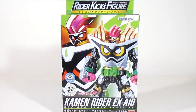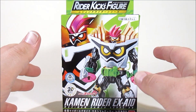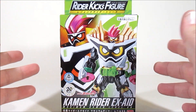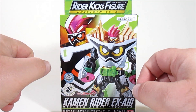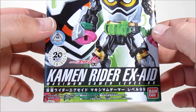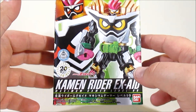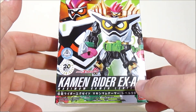Hi guys, Sharper back once again with another Mint in Box for TokuToyStore.com. Today we're going to be looking at another of the RKF figures, but this time it's significantly bigger. Even though the box itself is basically the same size, it's just more packed, because this is Kamen Rider Ex-Aid Maximum Gamer Level 99. This is M.O. Hojo's penultimate form, coming about in episode 23.